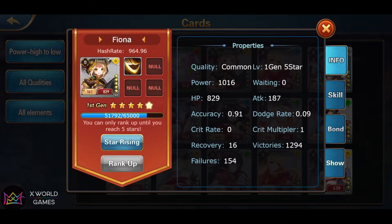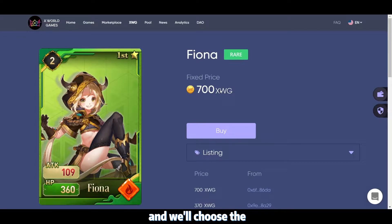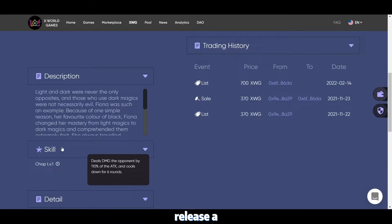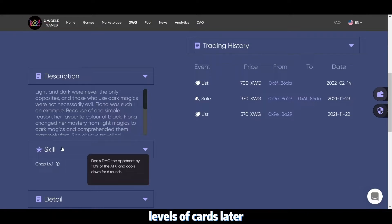First, let's go to the marketplace and look at her original skill. We choose the card with the rank of rare. It's worth noting that the rare type of card, compared to the common card, has improved normal attack and health points. The biggest difference is that the first skill can be refreshed and upgraded. We will probably release a video explaining the differences between these card levels later.